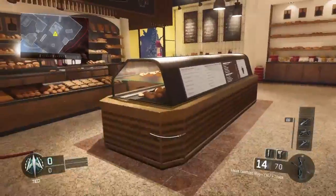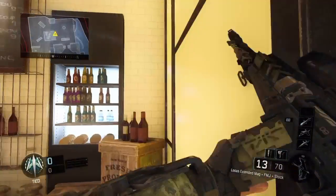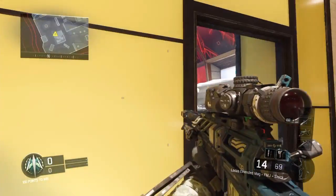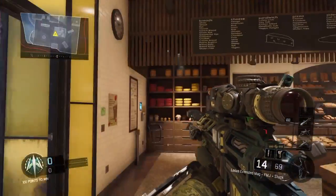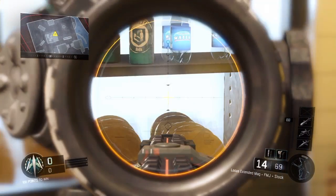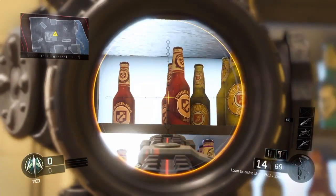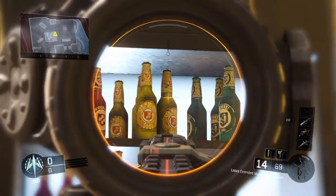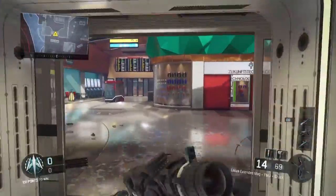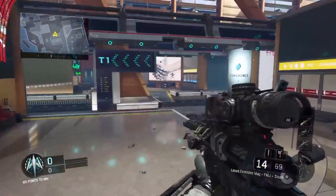So this is the next one. On the map Metro, if you didn't notice, there are these little perk cola bottles. There are three spots. There's tombstone, deadshot, mule kick, revive, speed cola, stamina up, and juggernaut. Let's get to the next spot with all the perk cola bottles.